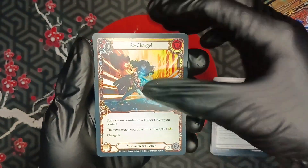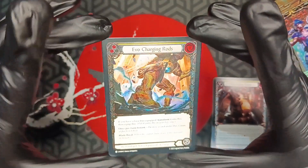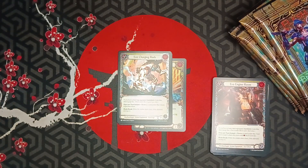Oh there it is! First rare: Scrap Hopper. Another one — Evil Engine Room. And there's our first foil... a foil common — Recharge. Oh — oh what the f***? It's a COLD FOIL! You cannot make this up! Cold foil in the first pack! That is crazy!